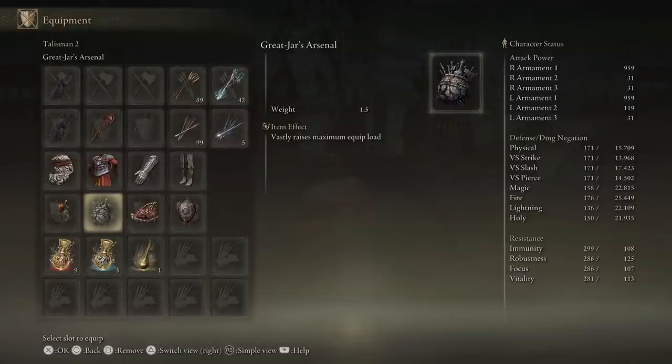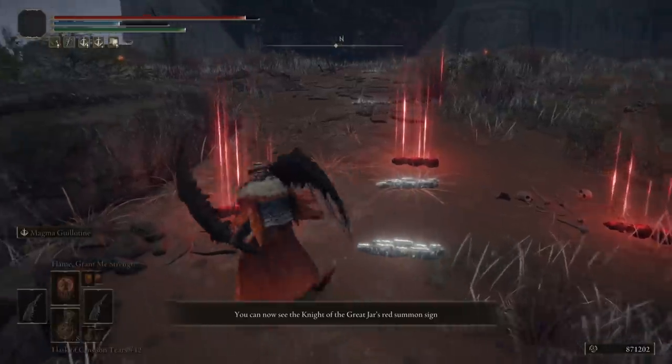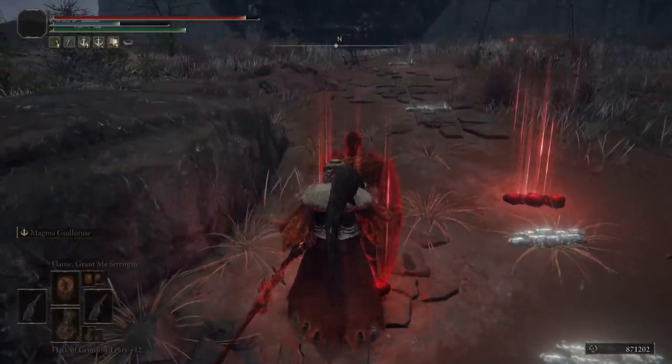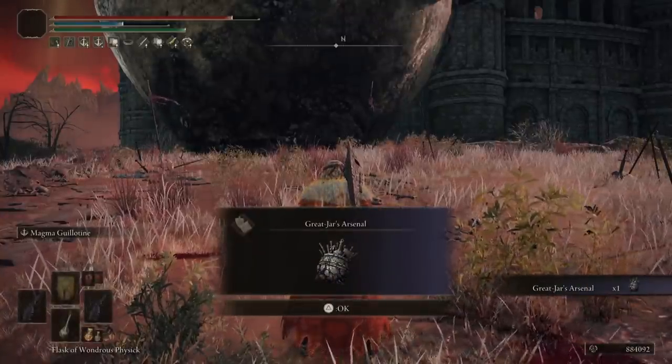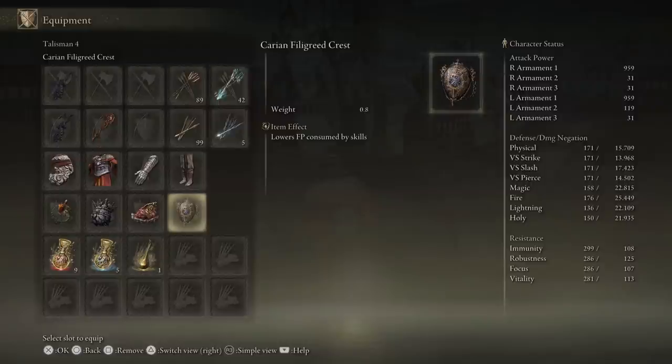The next talisman is the Great-Jar's Arsenal, which increases your maximum equip load by 19%, so this build can use two swords and some heavy armor pieces while still being able to do fast rolls. It drops when you beat the three NPC invasion summons in Dragonbarrow next to the Great Jar — you have to defeat them all without dying. Next is the Shard of Alexander, which increases the attack power of skills by 15%, especially the Magma Guillotine skill. Last is the Carian Filigreed Crest, which decreases skill FP cost by 25% so you can cast Magma Guillotine much more often.